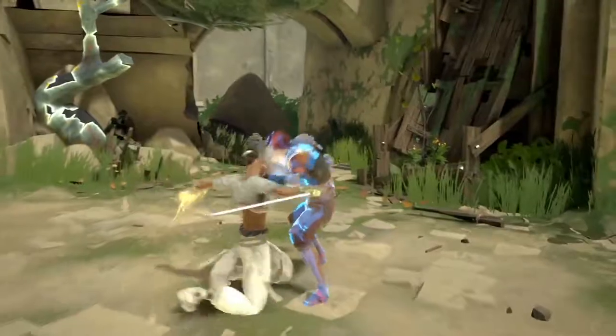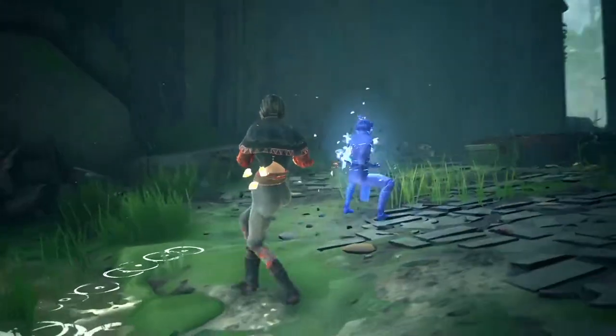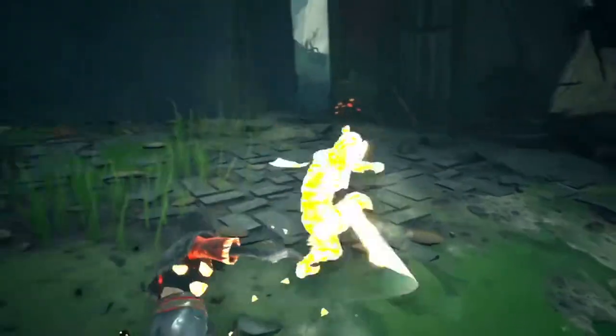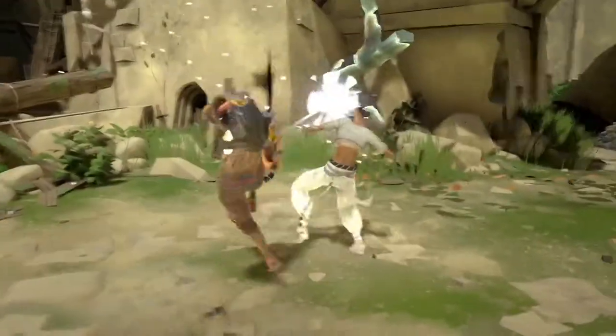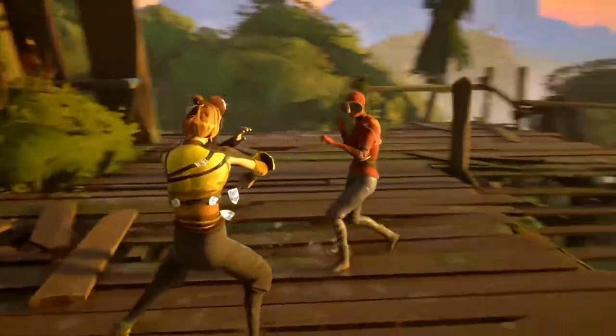The energy within the Tension Shards can be channeled with devastating results. Prospects and Absolvers can learn new powers and carefully choose which to equip as they head into battle. A variety of different powers exist, ranging from healing damage taken mid-battle to draining your opponent's stamina.